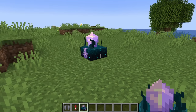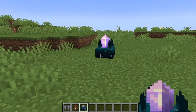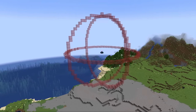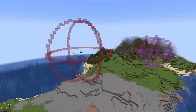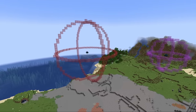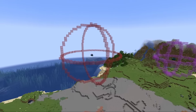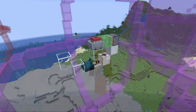What I'm really here for though is to test out this new block right here — the calibrated skulk sensor. When I first heard about the calibrated skulk sensor I was immediately interested because of its massive detection range. This has a lot of potential. Just for comparison, here is the detection range of the calibrated skulk sensor versus the detection range of the ordinary skulk sensor. As you can see, this one is a lot bigger.